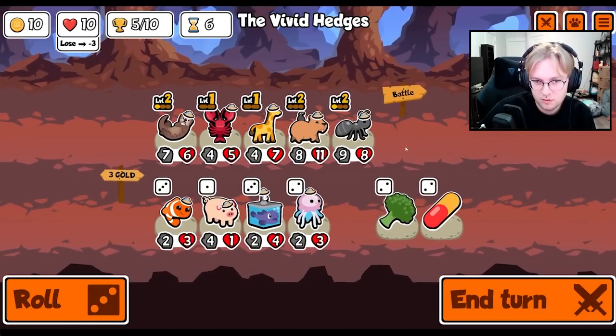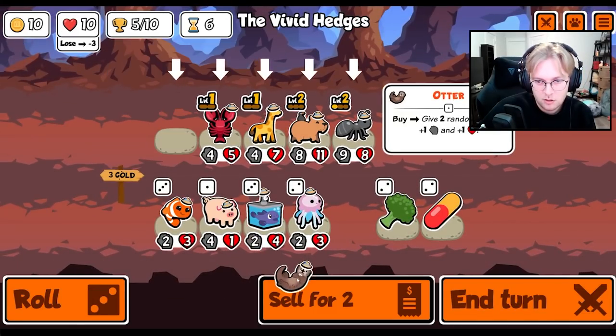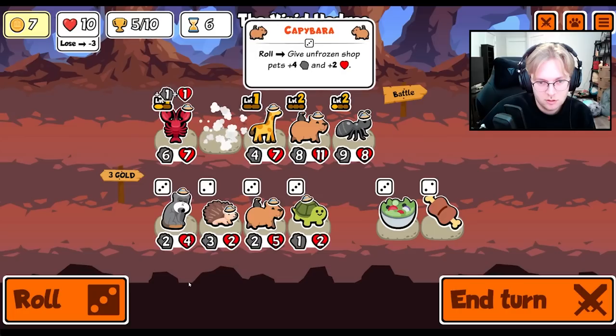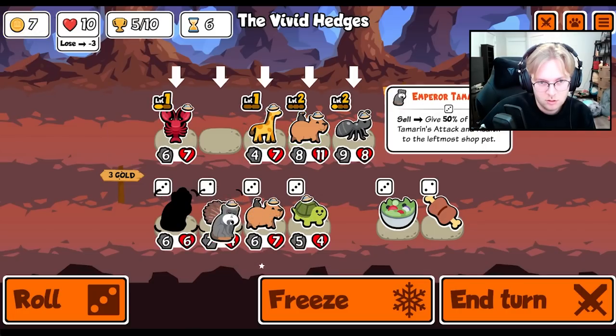Makes our team a little bit weaker but the lobster will make the hippo strong. All right, that's five. I think we work on leveling up the lobster, or we can go tamarind.